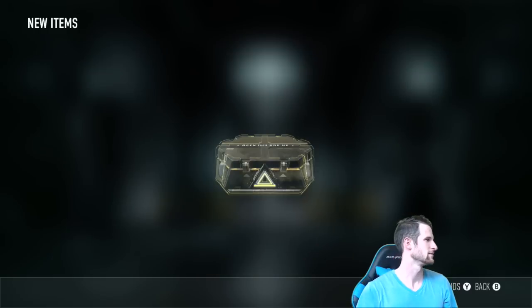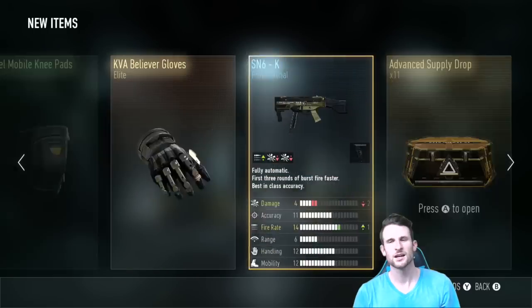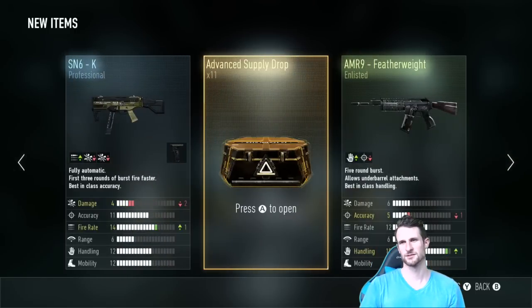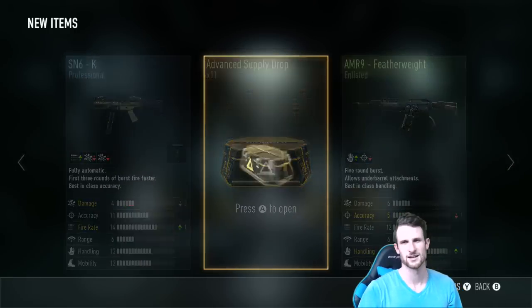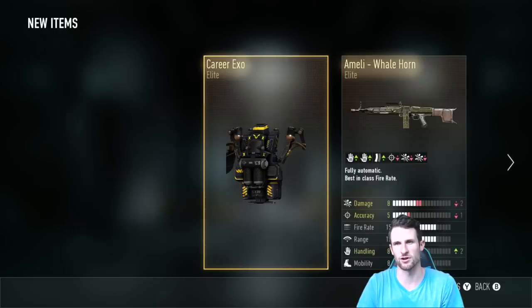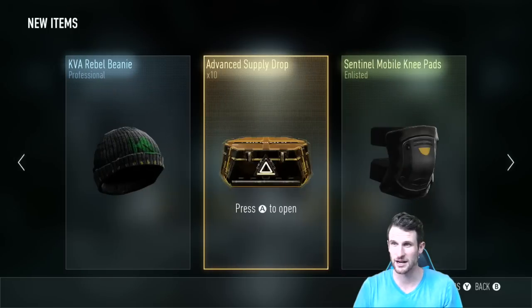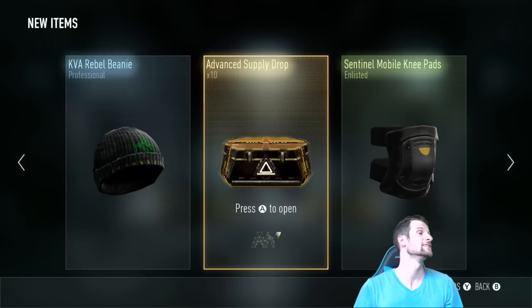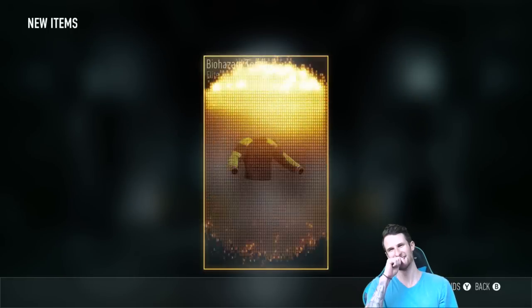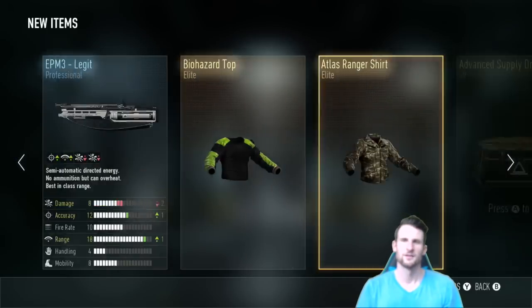All right, ready? Go. AK-12 lands — I already had one. Gloves. Guys, I'm not getting good guns. I have another 10. I have 11 left. All right, you do one first. Come on, give me a royalty gun. I already have the whale horn. Elite Ameli — it's a sweet gun but I already had it. All right, 10. You ready? Go. Come on. Biohazard top. I keep getting elite exos, I keep getting elite clothes.